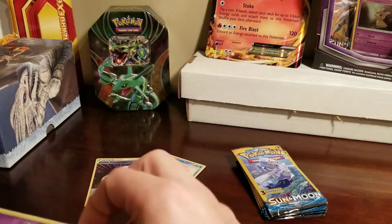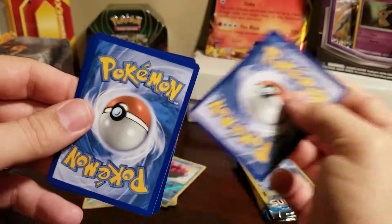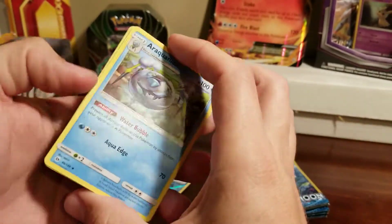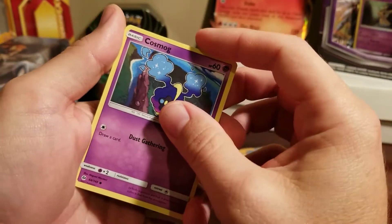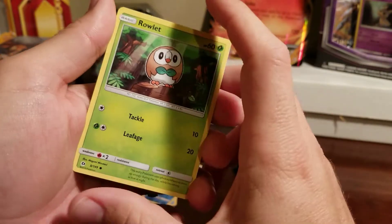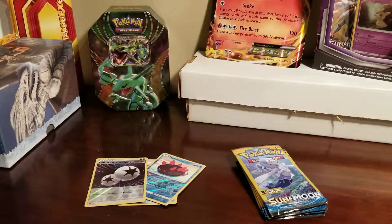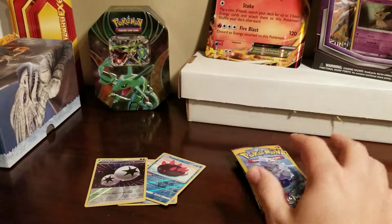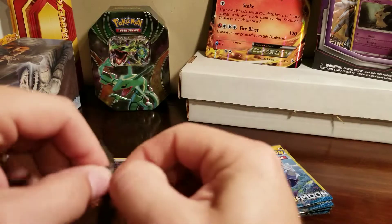Is this one gonna be another reverse hollow? Let's see — another Araquanid, another Cosmog, and a Rowlet, common. Broke our streak! We were doing so good — three reverse hollows. All right, what about this one? Can we bring back the luck?